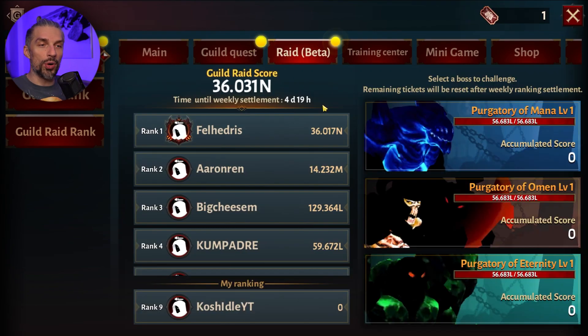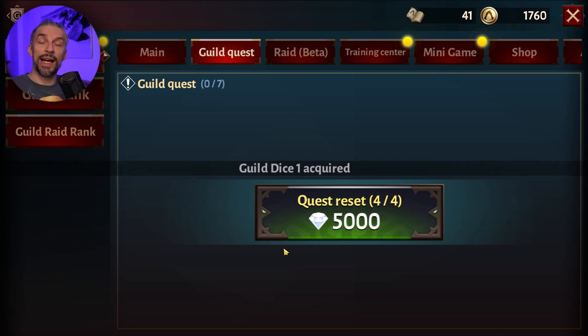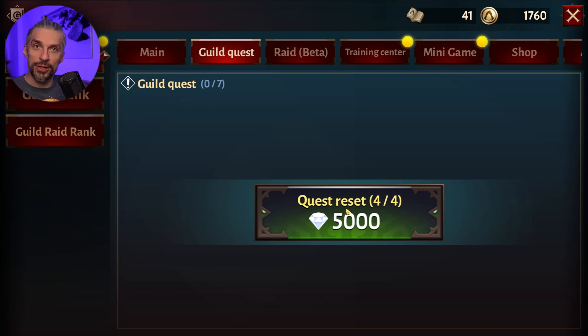Go to the guild, go to the boss, and do the repeat boss fight — that will be worth it as well. Last but not least, guild quests: when you're done with them you can do the quest reset, because that will give you way more than it costs and it's a really good deal.